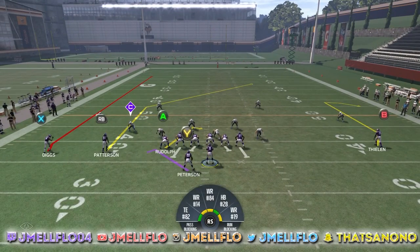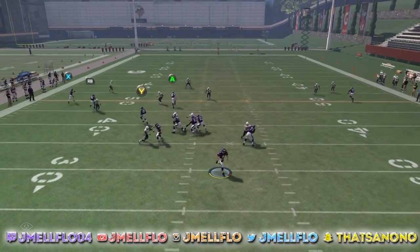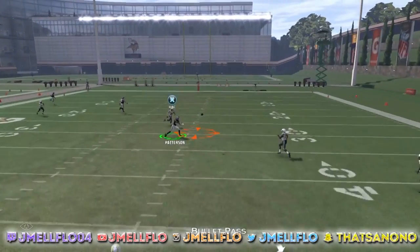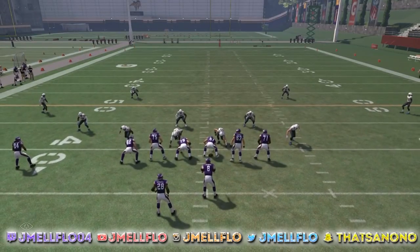You see right there — you put them on a comeback, we're gonna streak A. Now we're looking for Patterson. I told y'all, it's the same concept no matter what happens. Patterson's coming across. Boom — that easy. And usually you can wait a little bit longer, but that's literally how easy it is to create money plays.